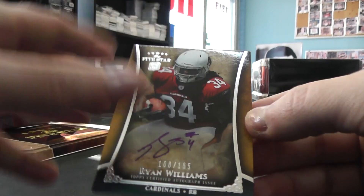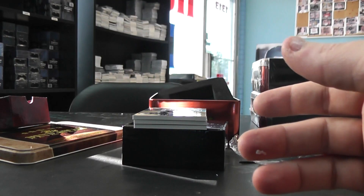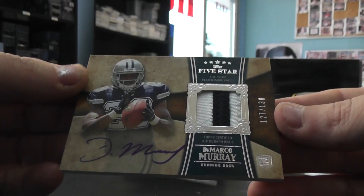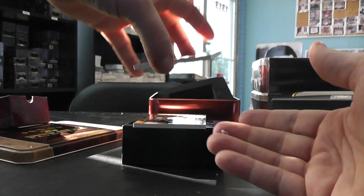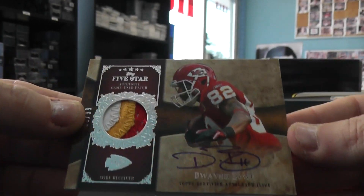Then we have Ryan Williams, numbered to 155, autograph. DeMarco Murray, rookie patch autograph to 130 — on card there. There's the patch. Dwayne Bowe, numbered to 99, patch autograph.